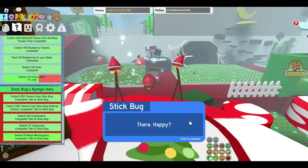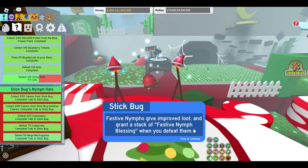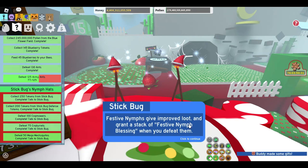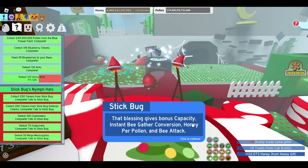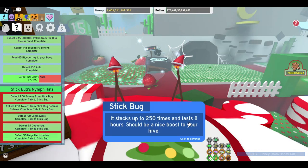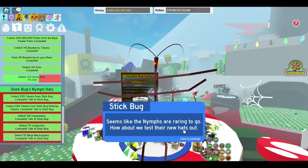'Here you go, little twigs — the Flesh Bug got you your hats back. Happy now? The Stick Nymphs have hats. Festive nymphs may spawn during challenges you start with me. Festive nymphs give improved loot and grant a stack of Festive Nymph Blessing when you defeat them. That blessing gives bonus capacity, instant bee gather conversion, honey for pollen, and bee attack. It stacks up to 250 times and lasts eight hours — should be a nice boost to your hive.'